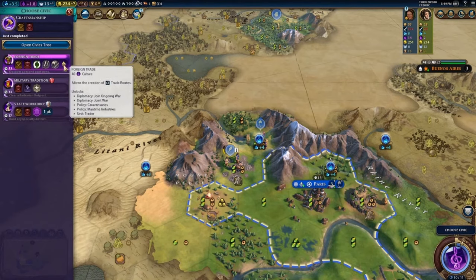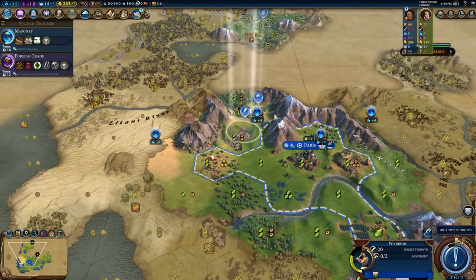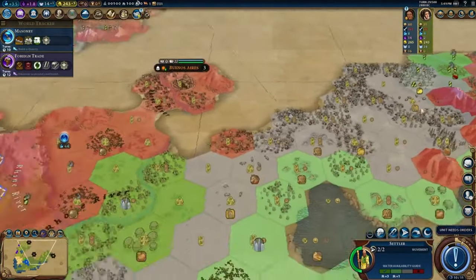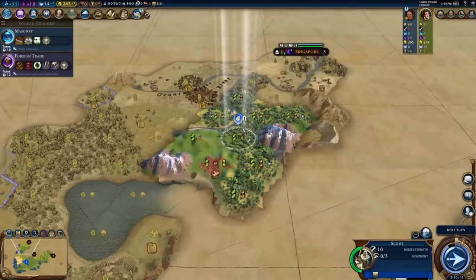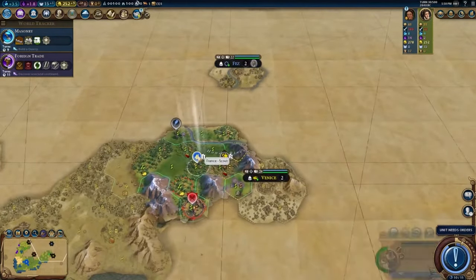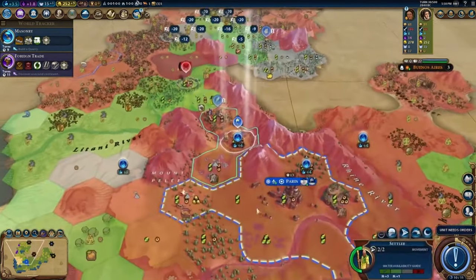That sounds like a very bad idea. Next we'll go ahead and take Foreign Trade. I don't think we will get a very exciting pantheon in this game, but I'm okay with that. We found another city-state, Venice — nice to see you again. You need to take the Ranger promotion — that's going to be a super mobile scout now. Another city-state: Fez. I do not mind having Fez in the game — more science city-states is always welcomed.